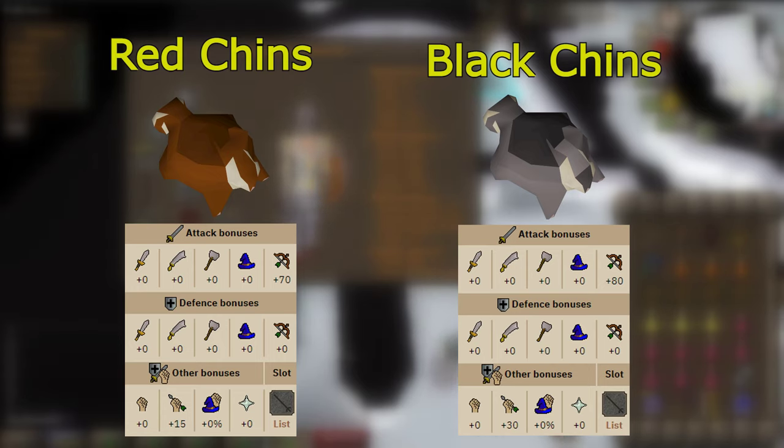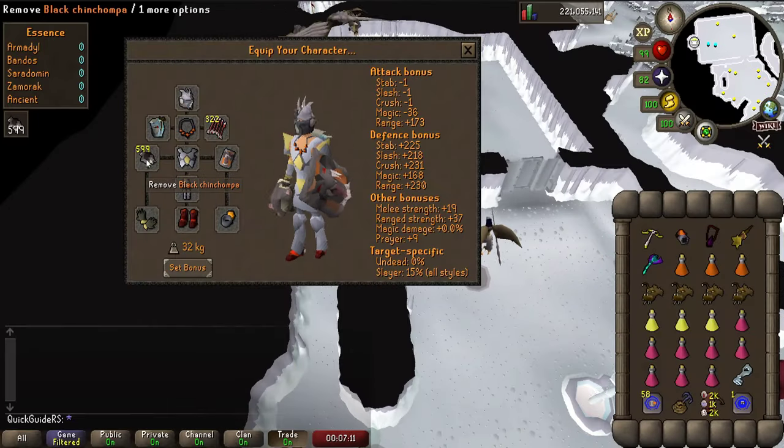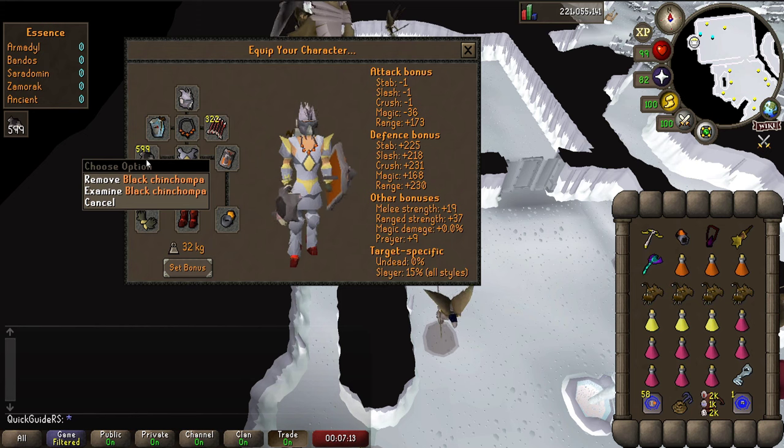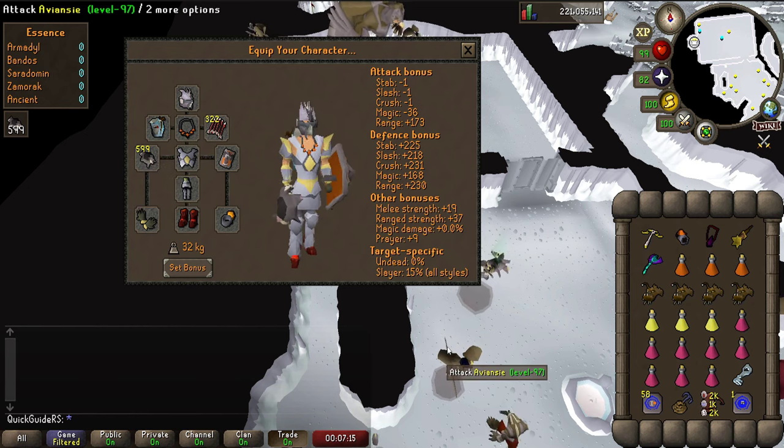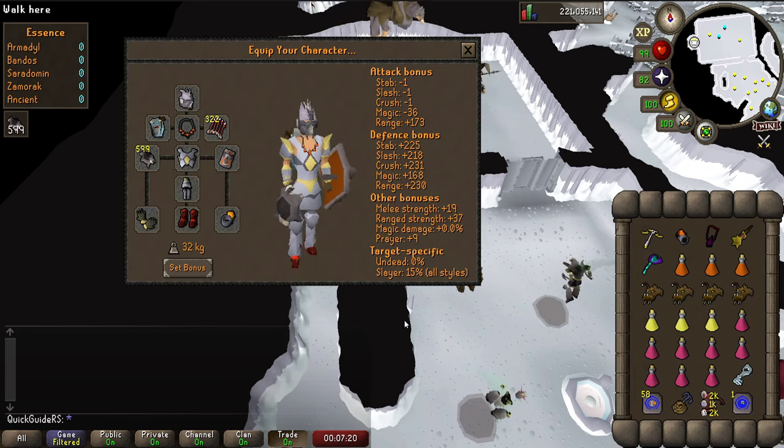A little warning: if you die, you will lose all of your chins on death. So if you know you're the type to face-tank when learning new stuff, limit the amount you bring. For the first time learning, I'd suggest bringing 300. When you get the hang of it, bring around 600. And if you get really good at it, bring 1500 Black Chins so you can do your entire Aviansies task in one trip.